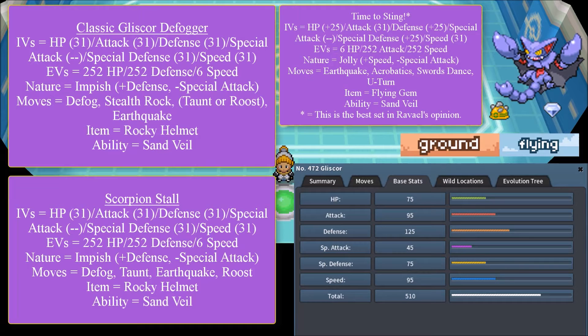The IVs for the classic Defogger are: HP 31, Attack 31, Defense 31, Special Attack doesn't matter, Special Defense 31, and Speed 31. EVs are 252 HP, 252 Defense, and 6 Speed. Its nature is Impish — plus Defense, minus Special Attack. Its moves are Defog, Stealth Rock, Roost or Taunt, and Earthquake. Its item is a Rocky Helmet, and its ability is Sand Veil.